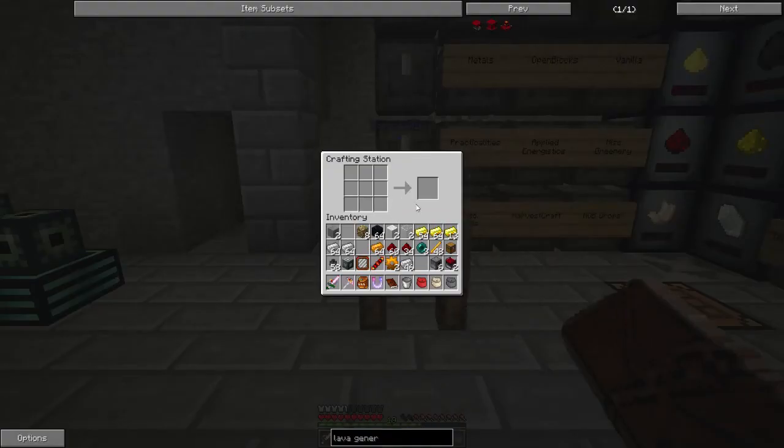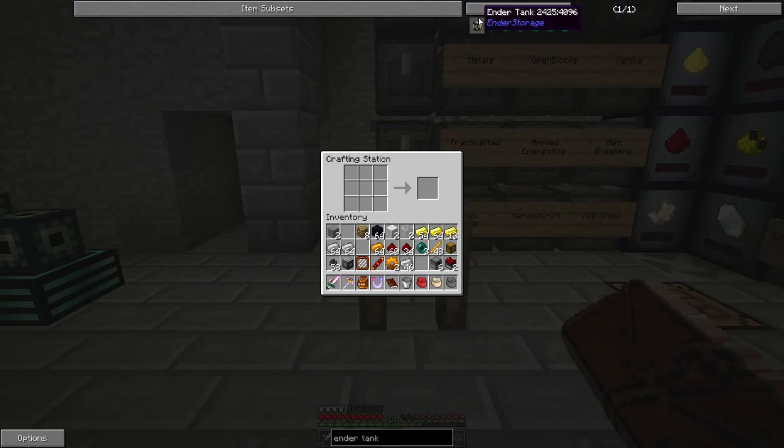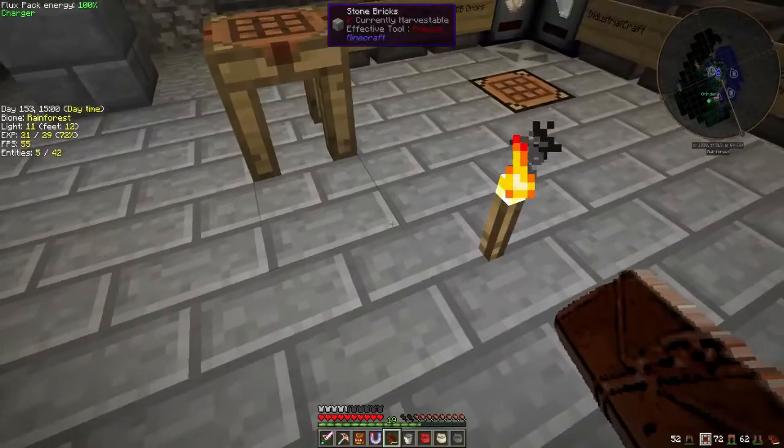And then we need two ender tanks. I think I have all the stuff I need. Ender tank — we need two cauldrons. And then ender tank: wool, blaze rod, obsidian, ender pearl. Bam, two ender tanks. Done!